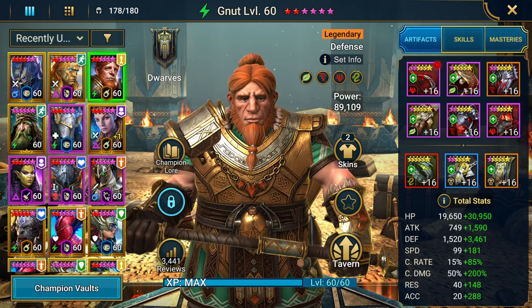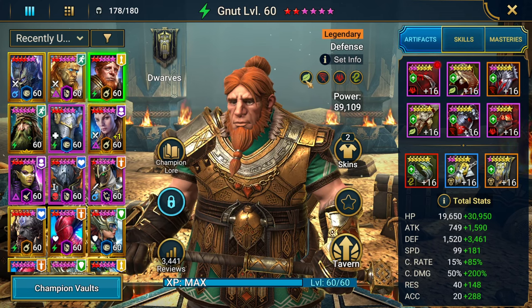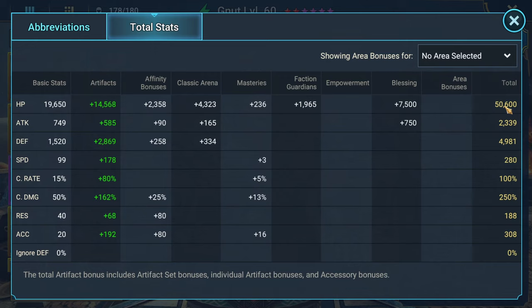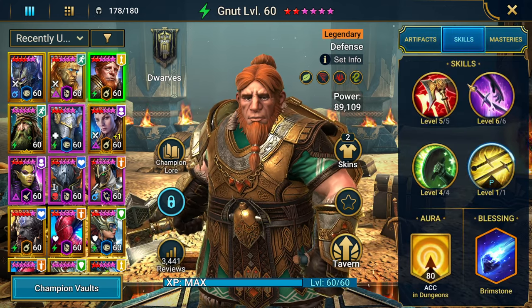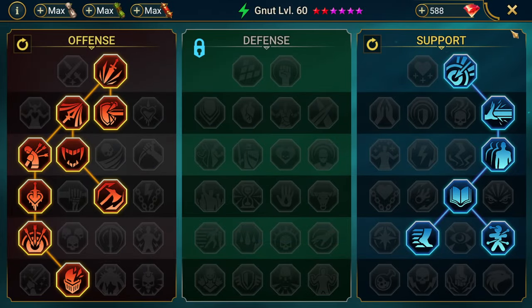Then we have Newt. He is in a Divine Speed, Kill Stroke, Perception, 1-piece Stone Skin — 50k HP, 5k defense, 280 speed, 100% crit rate, 250 crit damage. He's fully booked, 2-star Brimstone, going down into Helm Smasher and Master Hexer.